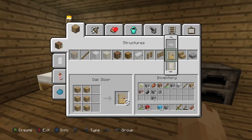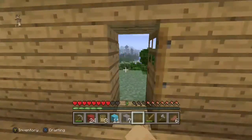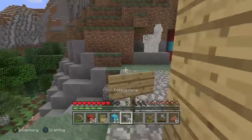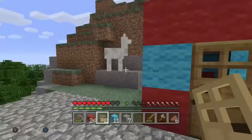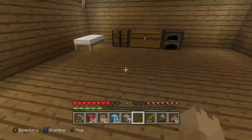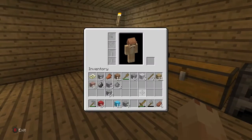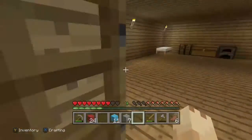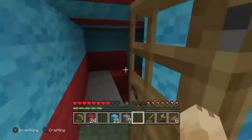Let's make a door. Close the door and place it. Let's go put the door in the chest — oh, there are doors already there. Doesn't matter.